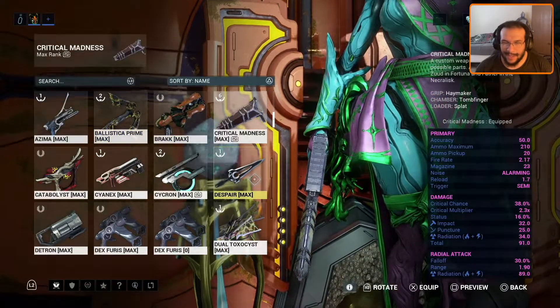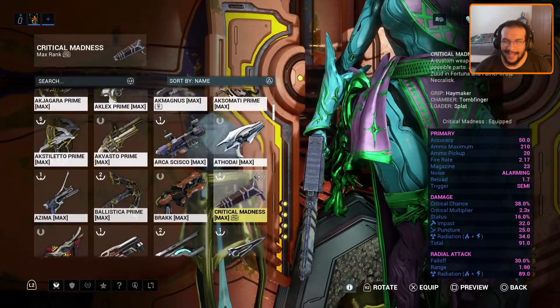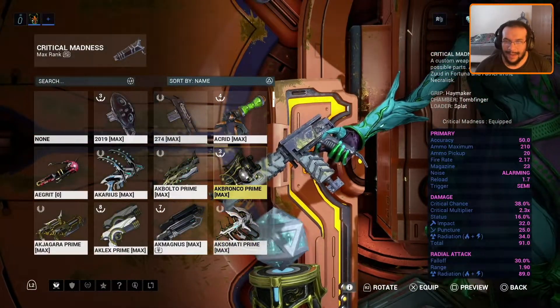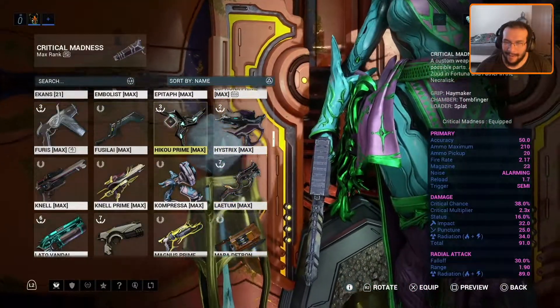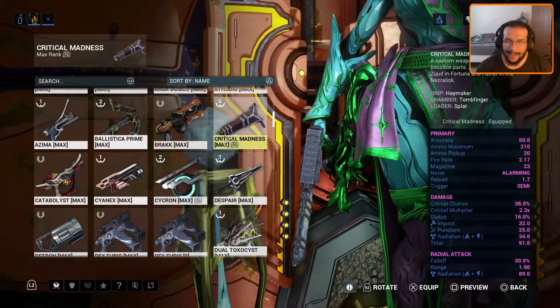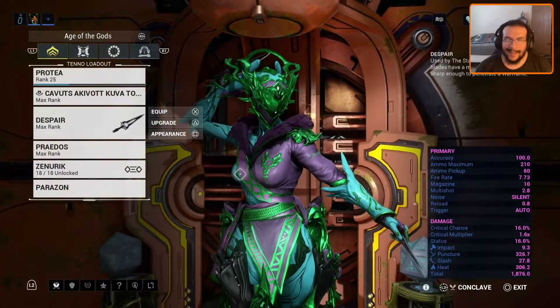She has one more thing. What it means by throwing weapon is anything like the Despair. There are other throwing weapons in the game, but the Despair is a good example. When I go with the Despair — because why not — the Despair is Stalker's weapon.